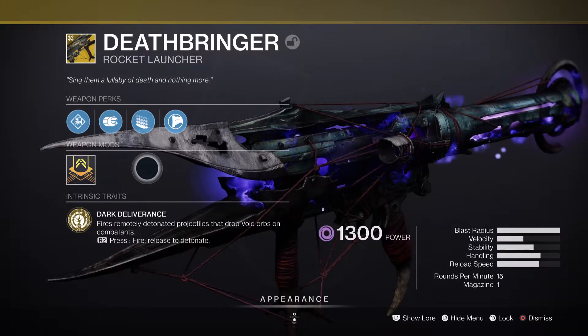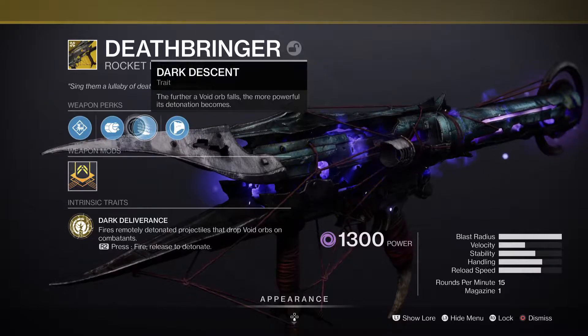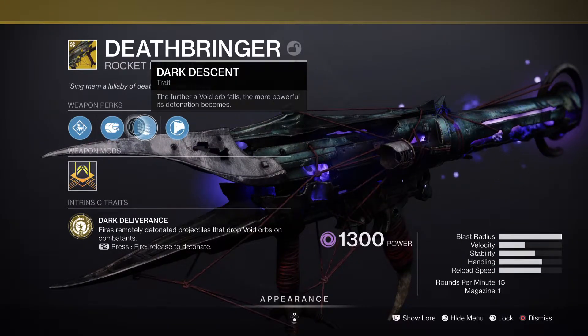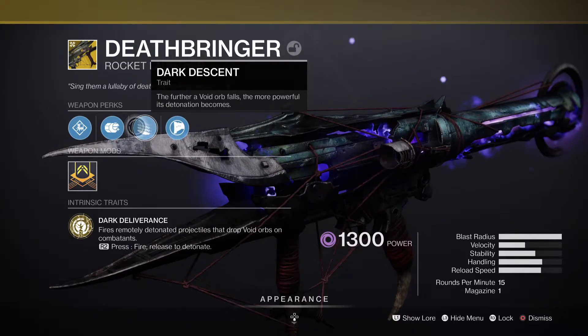It is like the wolf pack rounds, but it's not like Gjallarhorn — in the full set you'll see later. The main perk is Dark Descent: the further a void orb falls, the more powerful its detonation becomes. So you really want to keep this high up above an enemy, and then let go and let the death really pawn them.